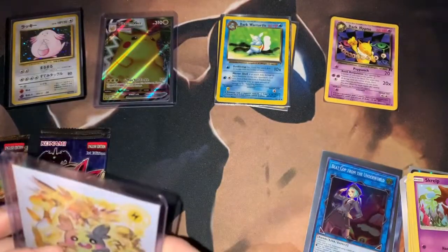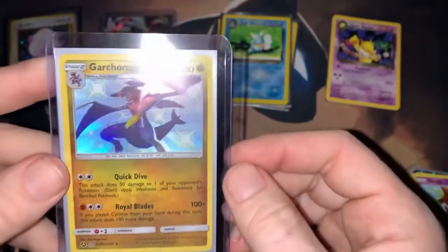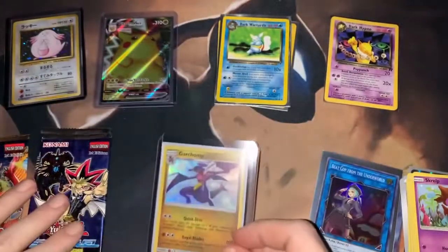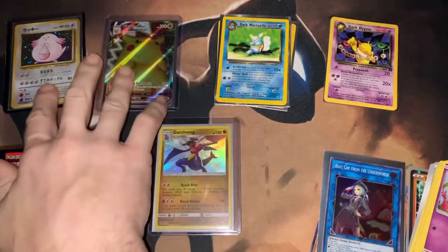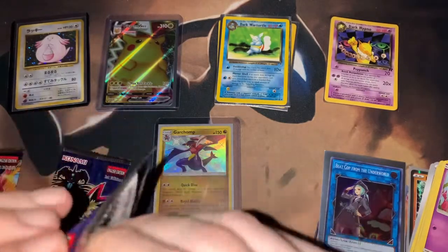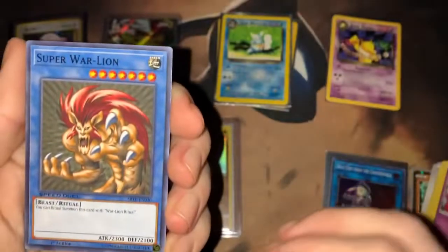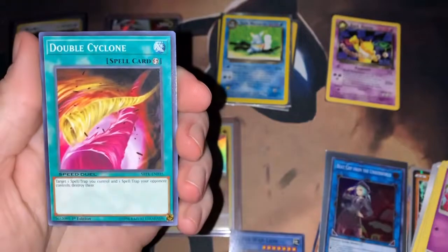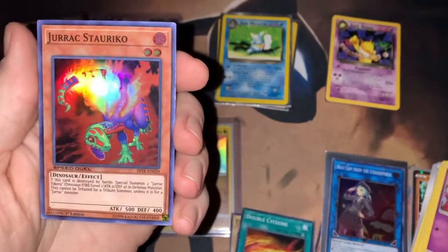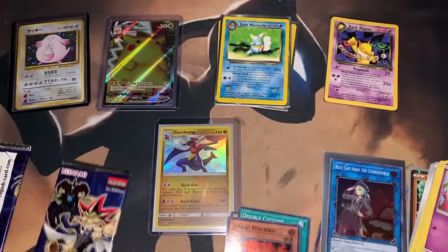The best card — bam! A Shiny Gardevoir! Can you believe it? Yes, believe it — like it, love it, thumbs up! That's the best card out of everything. Then let's open these two first-edition English Yu-Gi-Oh packs — small packs, I think there's only like four cards each. Got a Super War Lion, Crazy Fish, Double Cyclone, and a Draco Starrico gold holo! Got another holo in the last pack too.